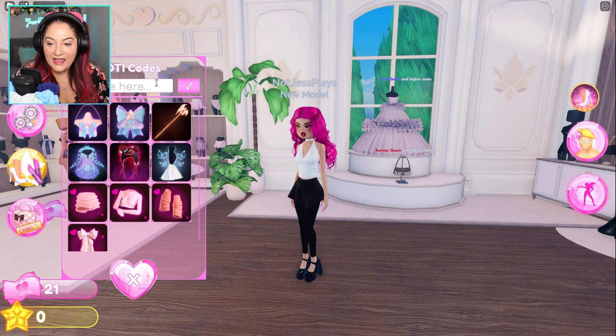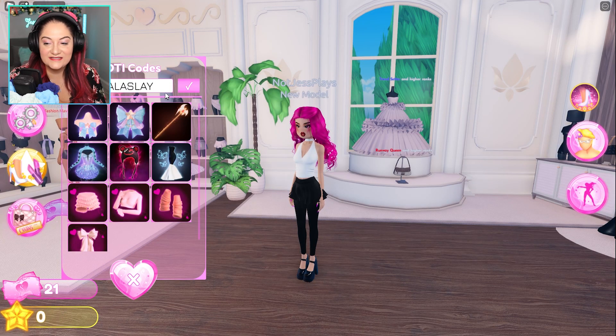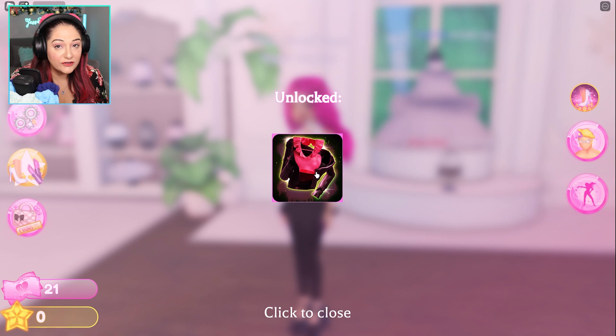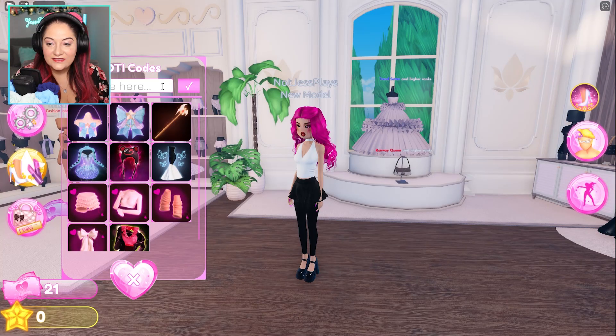The next code is 'belala slay' - B-E-L-A-L-A-S-L-A-Y. This gives you an amazing cute toggleable jacket and top. You can wear it so many ways - with or without the jacket, with or without the top. There's even a watermelon on it that you can take on and off as well.